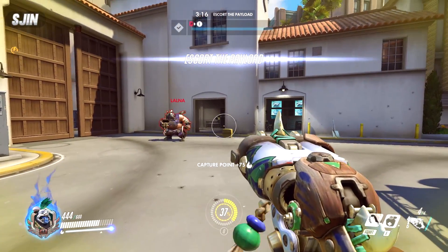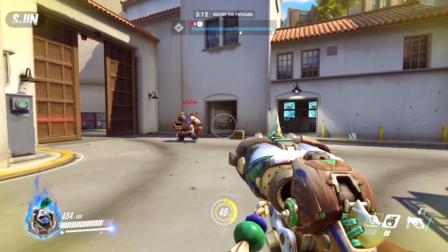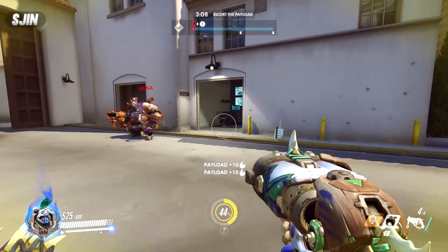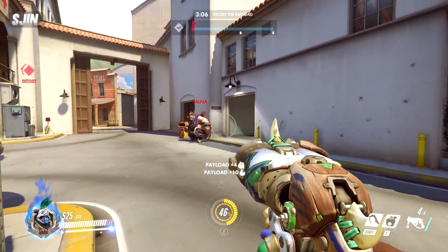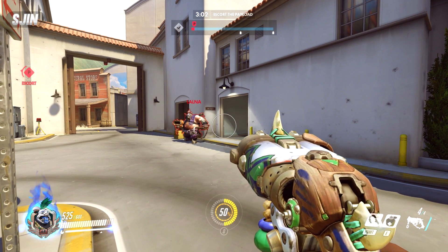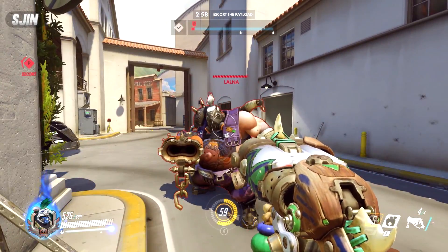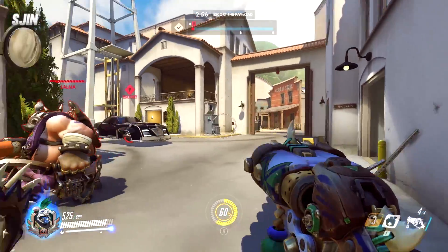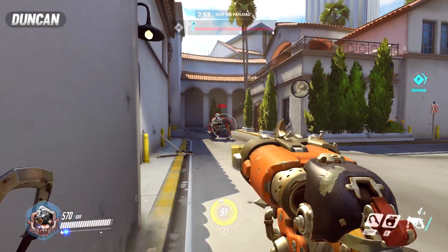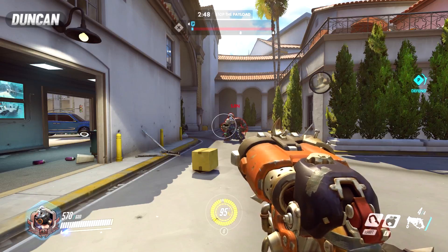For example, I'm pointing to the right of Duncan now, so if I use my left shift it misses him because the hook missed him — I wasn't pointing at him. But if I shoot it and then quickly after move my crosshair over Duncan, it goes there instead. So you want to track your target and keep your crosshair on them rather than leading the target — you don't want to be shooting in front of somebody.